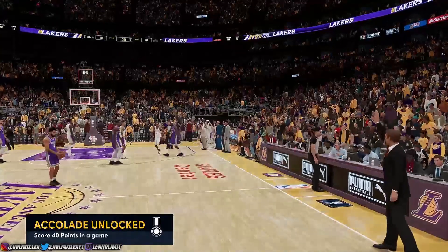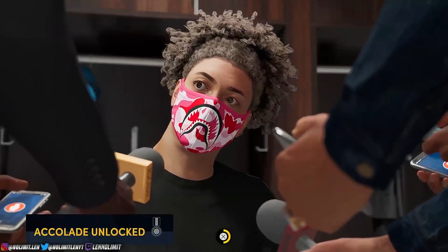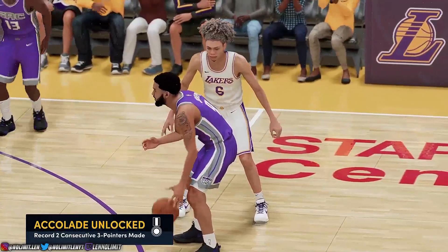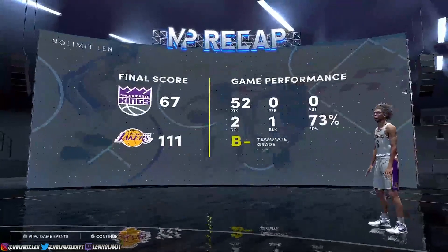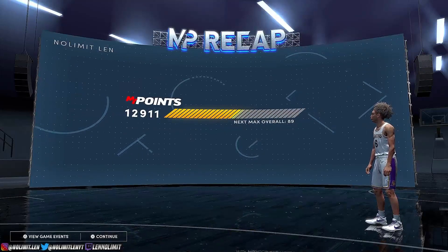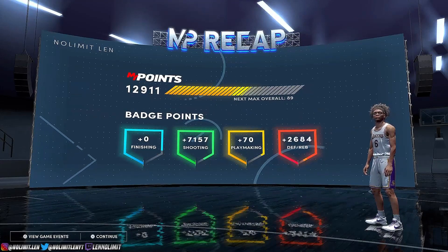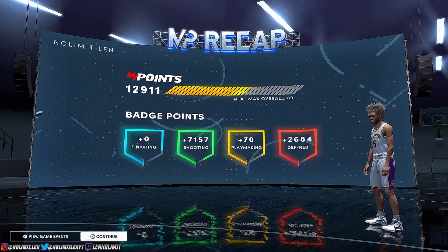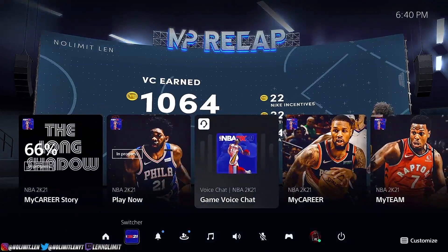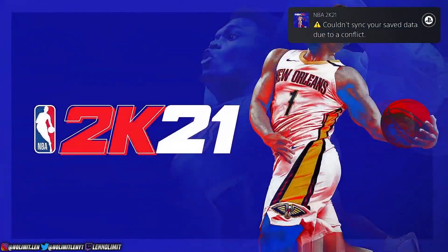All right, so the game is over and now this is where you gotta do the important part. I got a cutscene right here — if you get this, just skip through it. Then you need to get to the My Player recap, skip this, and you can watch this bar right here — you're gonna see it keep doubling up and then your badges are gonna come through. As you can see, I'm close to a shooting badge already. Right when your VC is done going up, just close the app, press the PlayStation button, and hold that app.